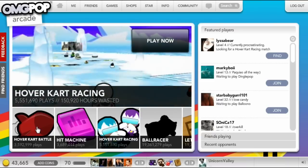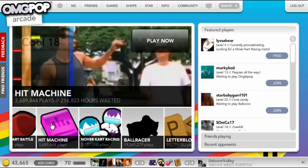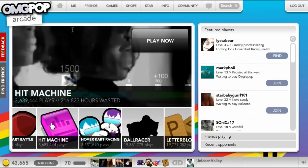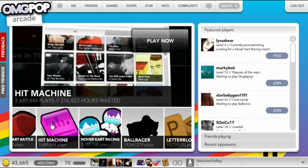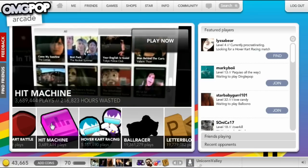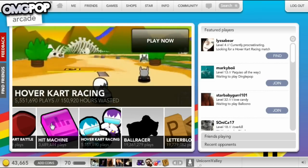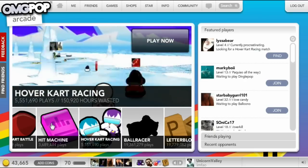Hit Machine is essentially Guitar Hero — online Guitar Hero with the computer. As you can see in the preview window, you can choose to have the music video for the song playing in the background. There's a limited number of songs; some of them are good, some aren't. There are a lot of alternative songs and a few heavy metal songs.